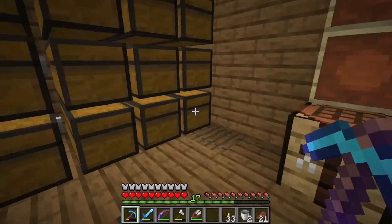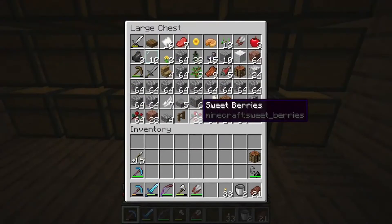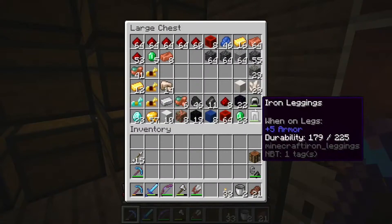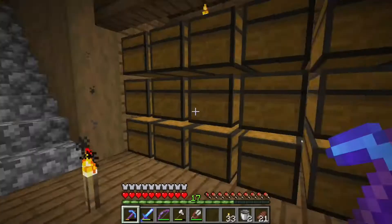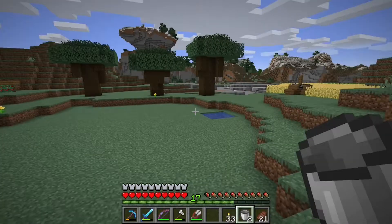We probably won't take the moss blocks right now, but maybe a bucket of water that I'll go and get right now. And of course torches, so that the mobs won't be jumping on our head.